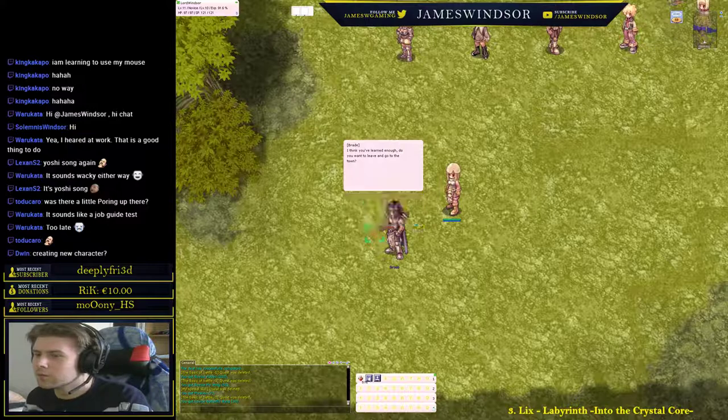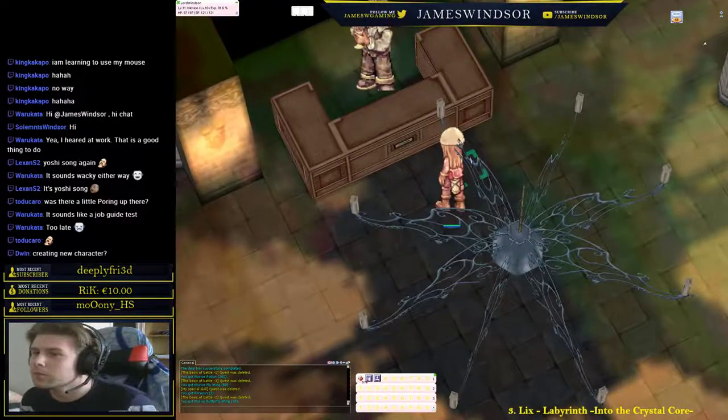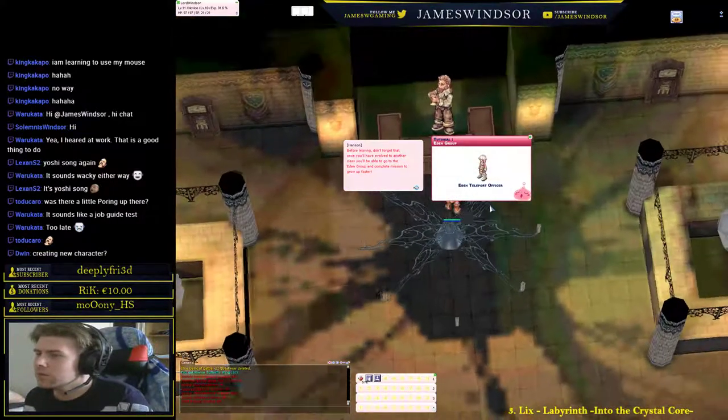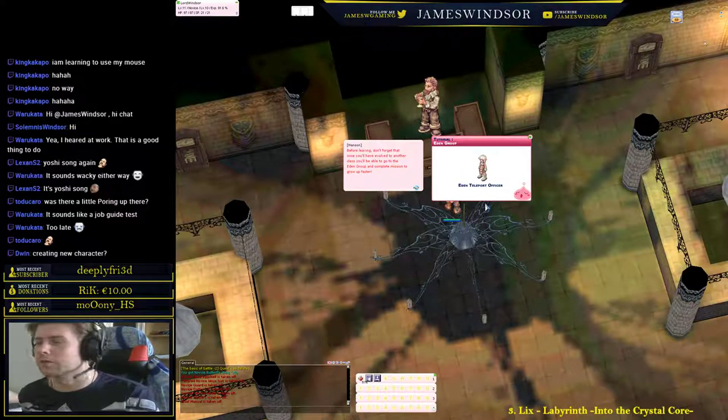I want to leave and go to town. Looks like you are ready — I guess you've made up your mind. He will explain what the Eden group does. The Eden group contains missions and quests for leveling — everything from level 12 all the way up to level 99, and then up to 140.